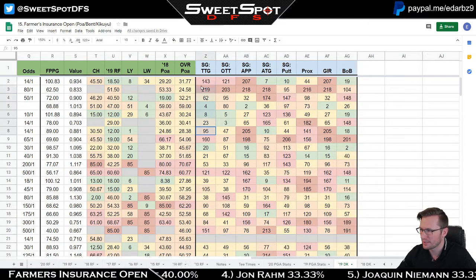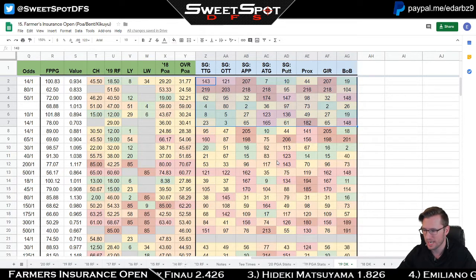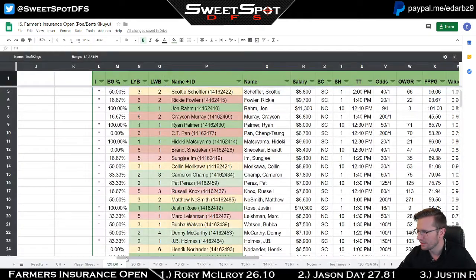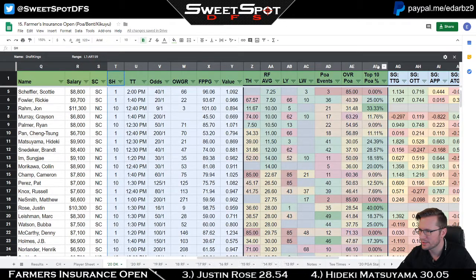Looking at the 2019 DK page, tee-to-green looks good for the top players, but it's a jumble — there isn't one stat to attach yourself to. Don't get tied down to that. This is my 2019 lineup construction page; do not get attached to the swing stats.